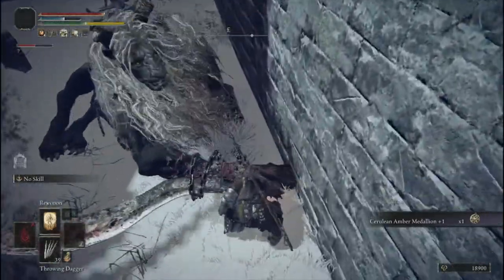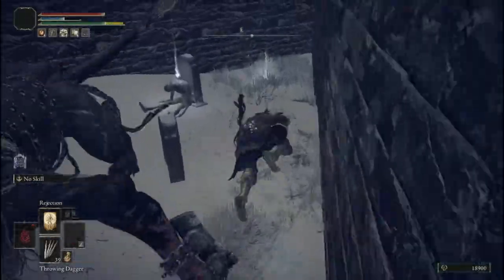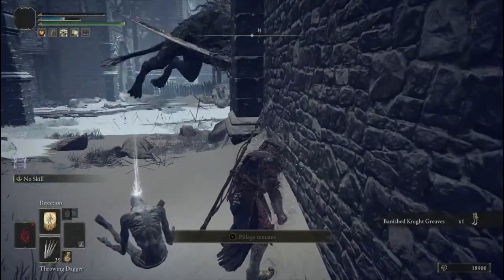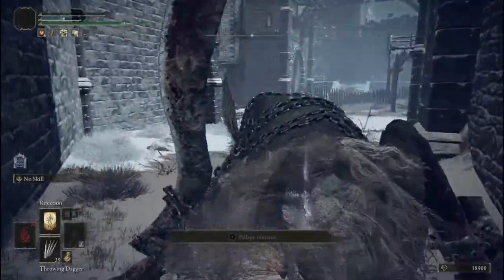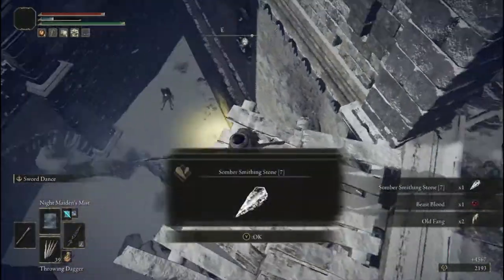Praise be Miyazaki. Unfortunately, on this character file I have forgotten to clear out the courtyard, so there will also be a guide on how to do so very easily on a character that isn't leveled up. One of the easiest ways to do this is to use the Night Maiden's Mist, which you can get from the Gurranq quest line.